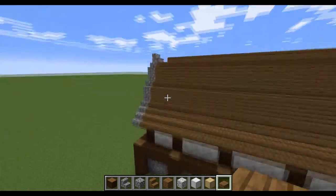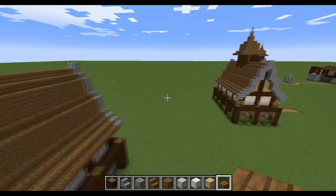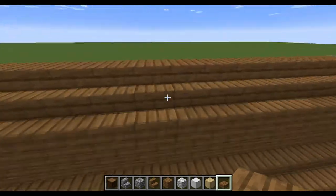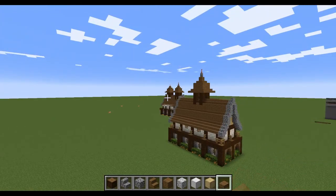Now if you're using this build as a house you can stop here and just decorate it as you see fit. But in this case, in my survival let's play, it is going to be a barn warehouse — whatever you would like to call it — so I'm going to style it up a little bit differently in my test world here.